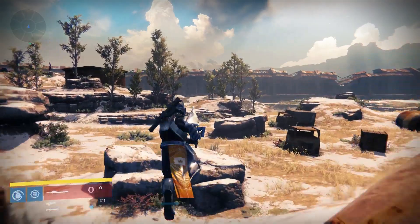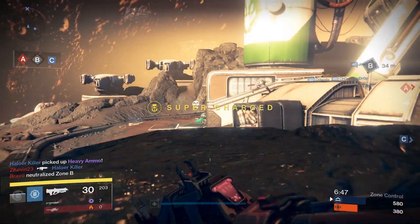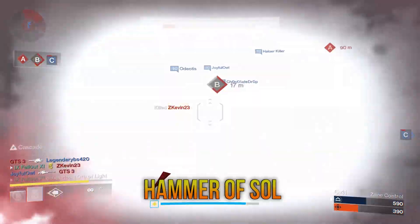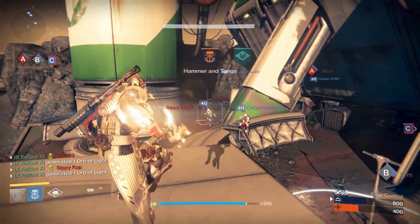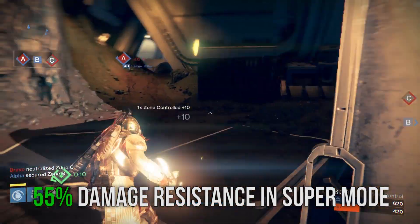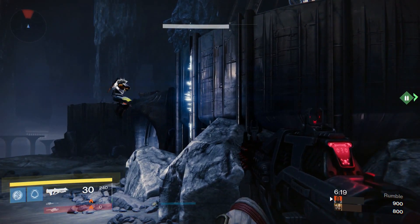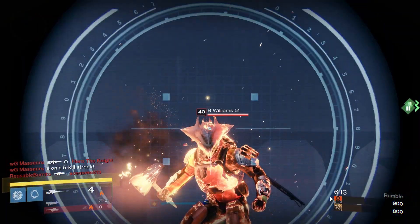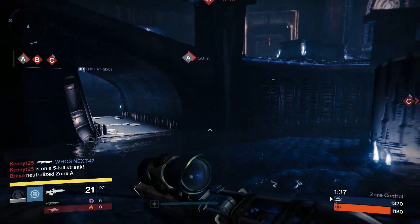Now let's talk about the Sunbreaker super game. Their super is called Hammer of Sol — activating it gives you the ability to throw hammers across the map which explode on contact and can kill enemies really easily. While in super mode, your Titan gets damage resistance — about 55% resistance to be exact — making it much harder for enemies to kill you while you're busy blowing them away. A Sunbreaker can even tank headshots from certain high-impact snipers like the Thousand-Yard Stare.